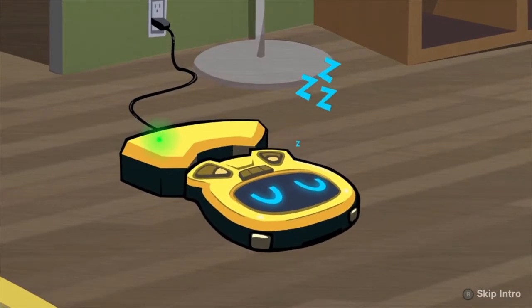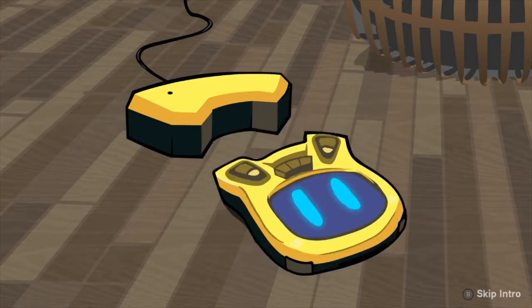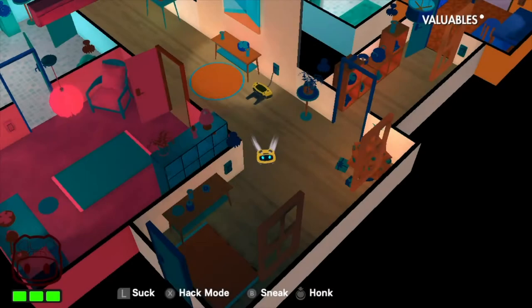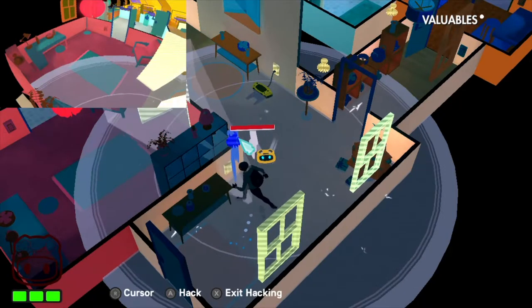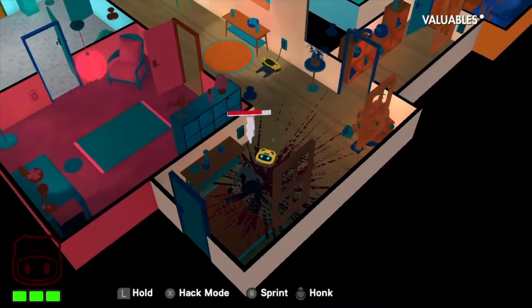Roomba is a neat and different idea. You take control of a robot vacuum cleaner and protect the valuables in your house from intruders while the owners are away — what an unexpected feature of their new vacuum purchase. Intruders enter your house through the windows and it is up to you to stop them by injuring them on different things throughout the household. You do this by entering hack mode and activating the traps throughout the house.